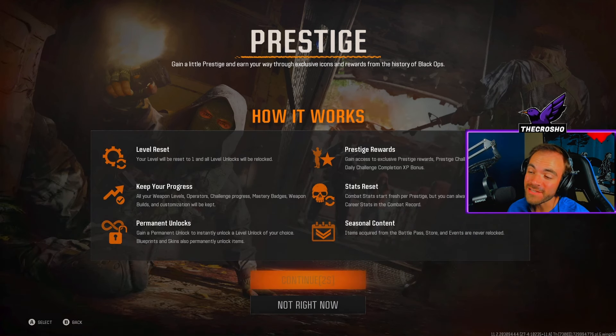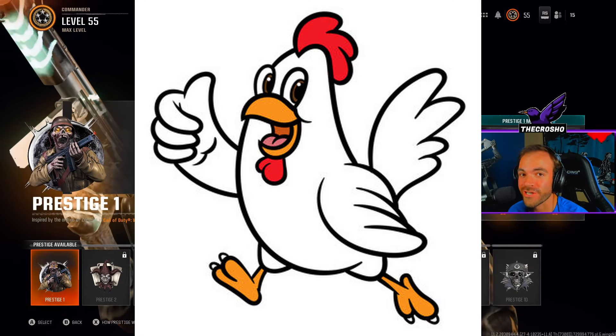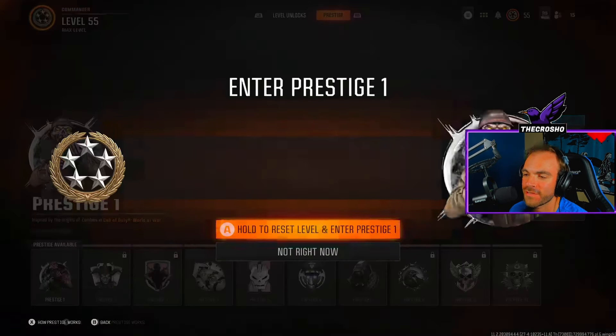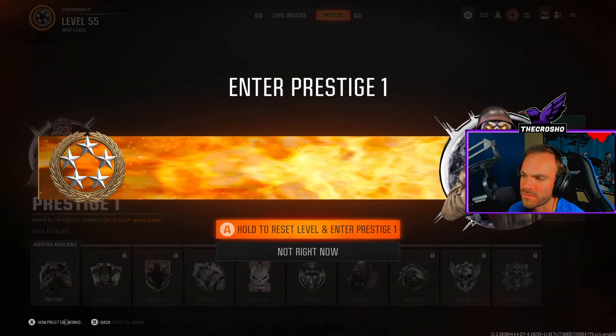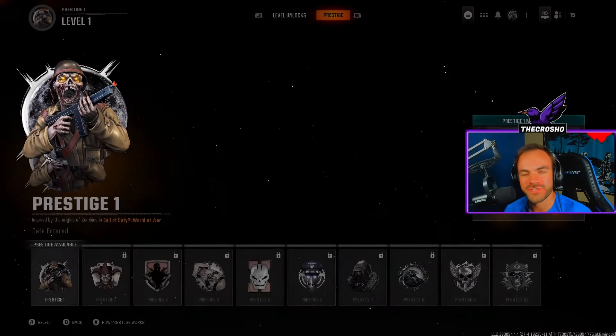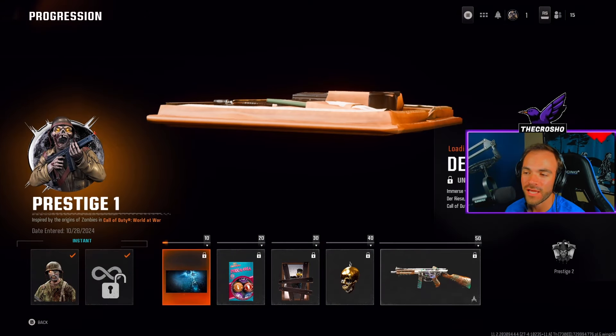Now remember, when you prestige it is a big deal, so if you decide not right now — never mind, we're going to prestige. Let's do the thing. Hold the reset level, enter prestige one. Oh, that's actually kind of cool. We have finalized our prestige — prestige one, we are here, awesome.